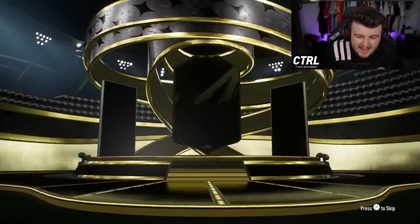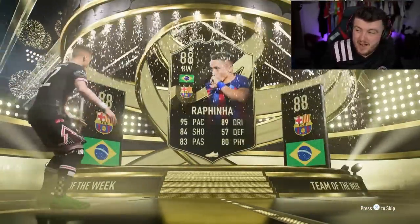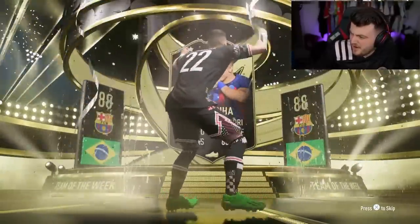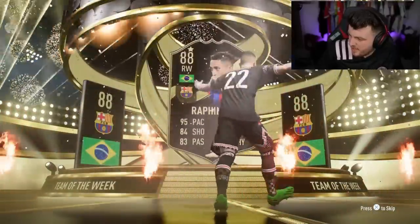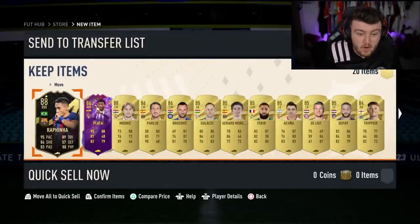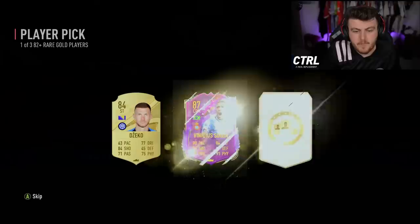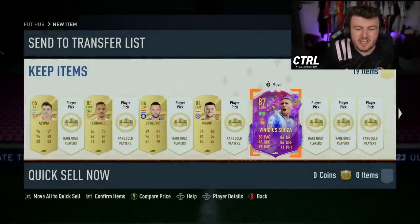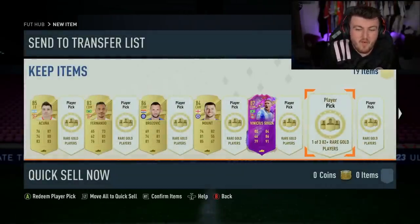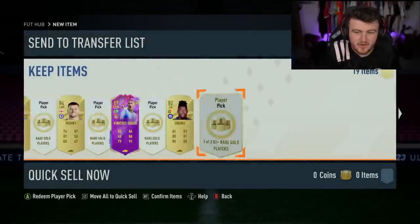And the final pack, the 84x20. Let's get another Future Stars here. It's an in-form again - Brazil, right-wing Rafinha. Not bad. Rafinha's about 70k on the market, not awful. Good fodder at worst. Future Stars: Plata, Modric, Perejo, Brozovic - not an awful pack. Vinicius Souza. Pretty much the guy I've already got - that's the third time I've packed Vinicius Souza. Luckily it's on my other account though. Nobody back then thought he'd sign for United for 100 million.